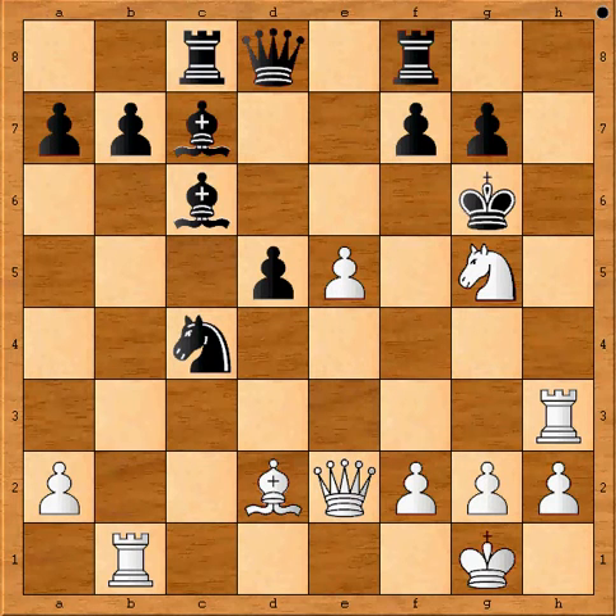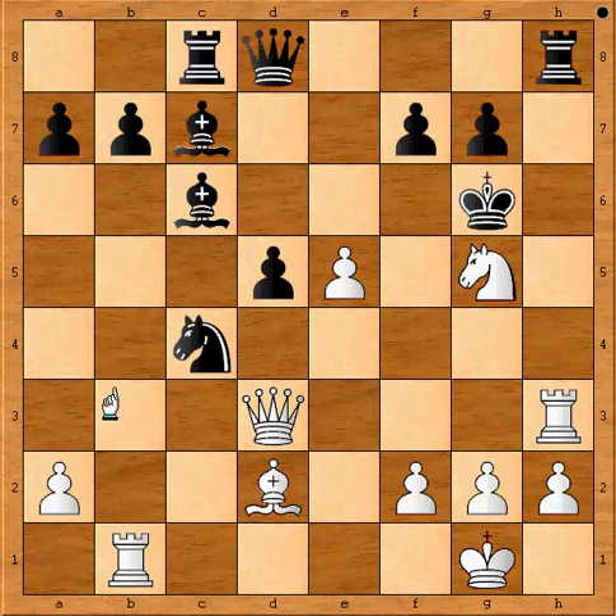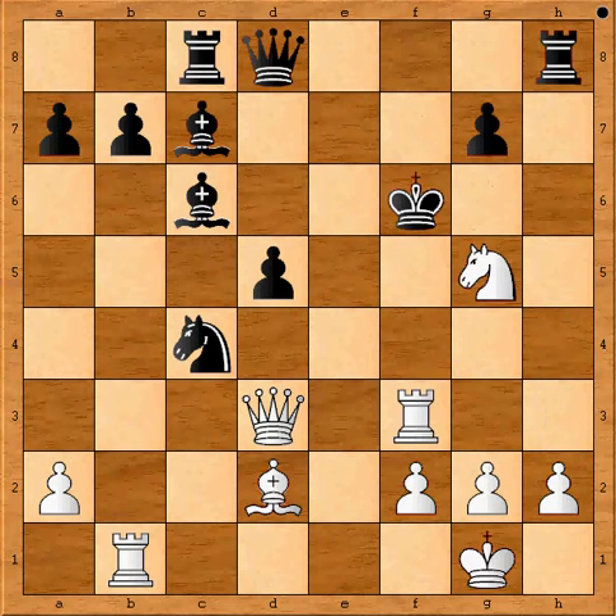So black has to do something. Let's say he goes here first in order to oppose my rook. Then I can go queen d3 check, because now my rook is not here anymore but on the other side. And after something like this, I have this check. If my rook was on b3, I couldn't do that. So this is a much better version. And here, black is completely lost.